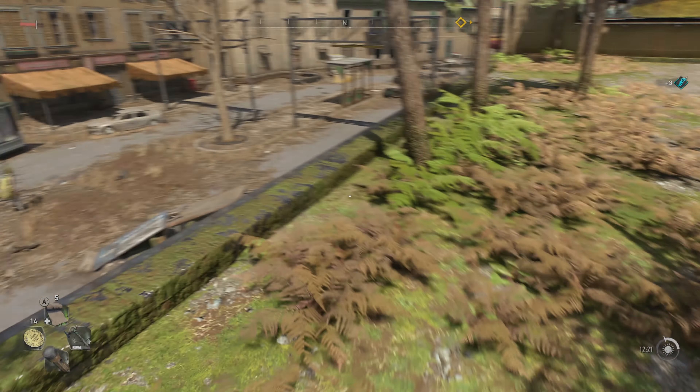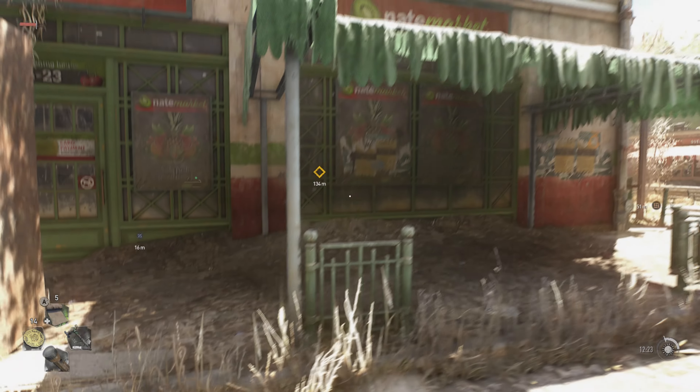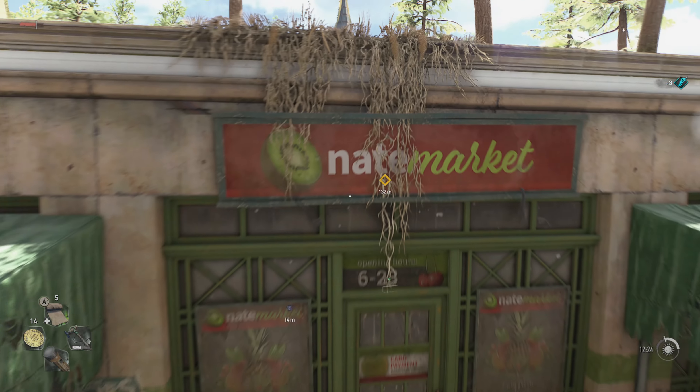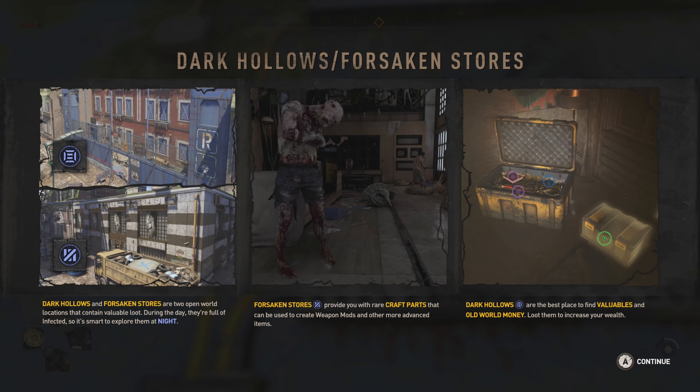Oh, a Forsaken Store. Wait, where did I go — down there. Maybe it's only open at night. Yeah, they're coming after me right now, let's just continue. I don't want to do too much right now. Dark Hollows and Forsaken Stores — Dark Hollows and Forsaken Stores are two open world locations that contain valuable loot. During the day they're full of infected, so it's smart to explore them at night. So these are those areas where you gotta wait till it's night time, when all the zombies come out. Interesting.